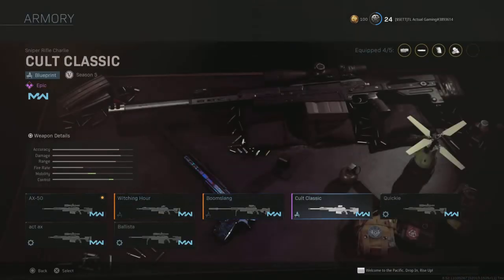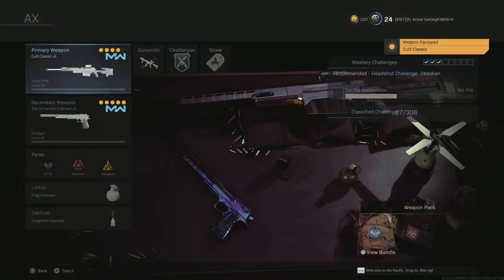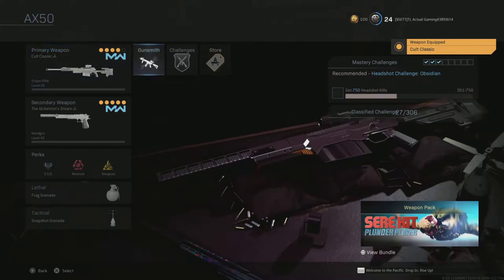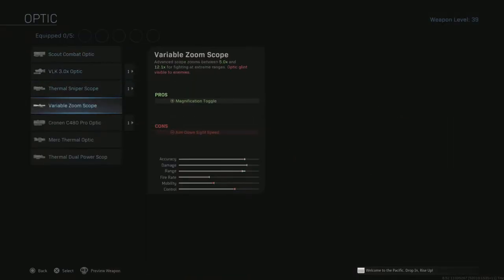In the armory you need to have the Cult Classic, because this is the closest you're going to get to the handrail — with the little squares and everything that the Ballista has. So if you have that, go ahead and equip it. We're going to delete all the existing attachments and put the Variable Zoom Sight on it.